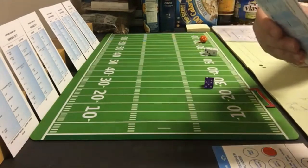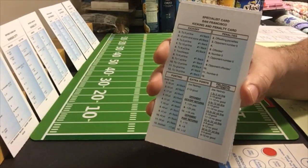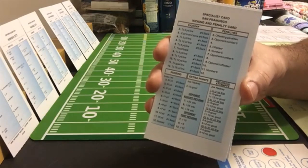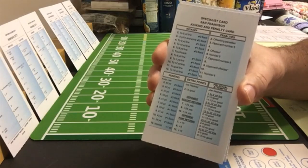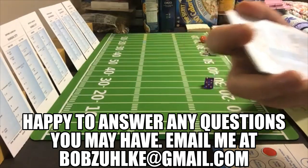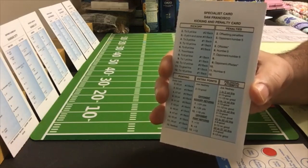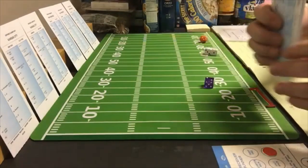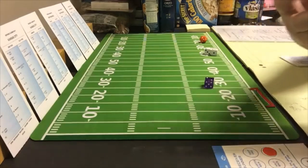Here are the general cards you're going to need for each team. There's the special teams card — using the example of San Francisco, this is San Francisco's special teams card. It has punting on it, kickoff and punt returns, and the field goal kicker. The penalties you would ignore because I'm going to do this without penalties. According to the rules of Strat-O-Matic, you don't need to use penalties in basic play either. So that's the special teams card.